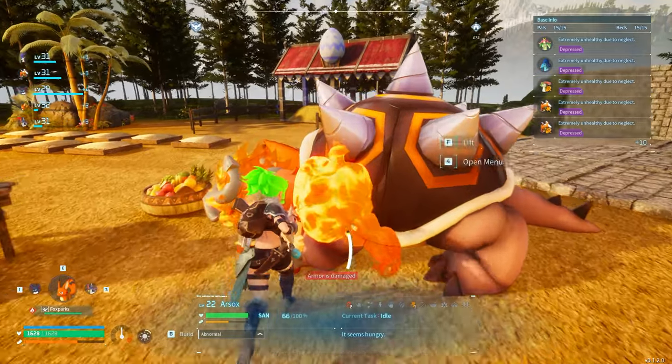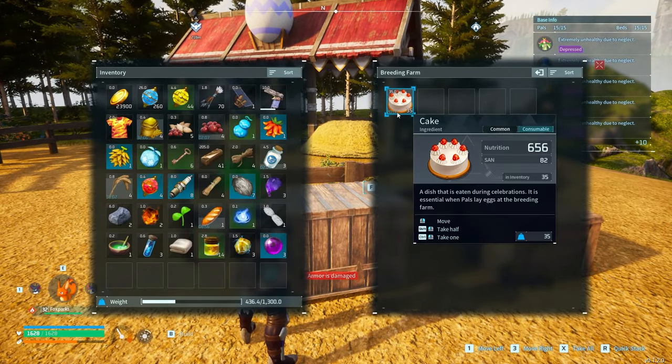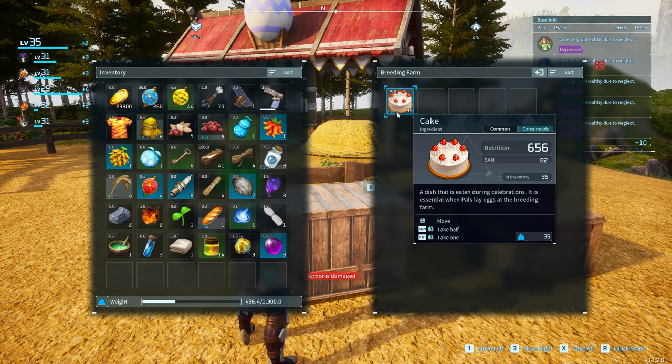So what is the cake? Cake is something that you use inside of this game. You can see that it's got 656 nutrition to it, so it's going to instantly fill up your food bar. It has 82 sanity for it, which is really nice. And then it's eaten during celebrations, aka when an egg is laid inside this game.